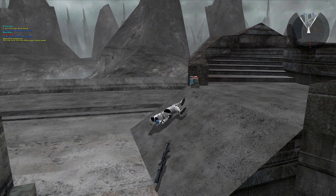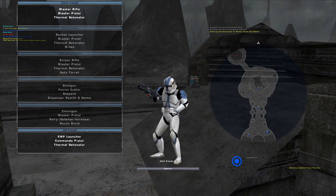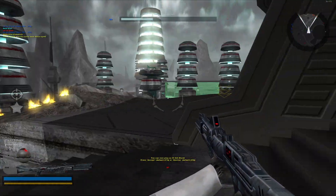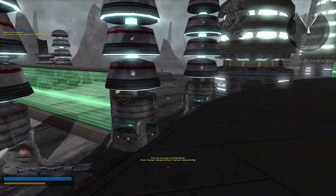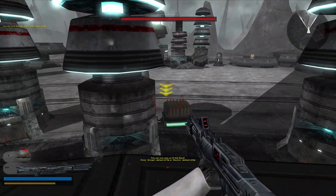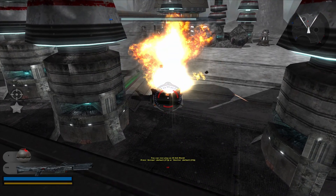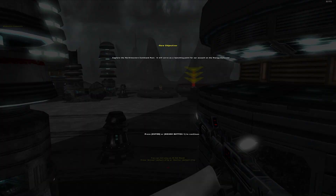Listen up. Before we can begin our assault on the Energy Collector, we have to get past the shield barricade. Get behind the shield and take out the generator. Capture the CP — it'll serve as an excellent lookout point for our mission.